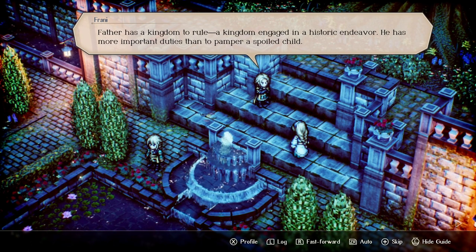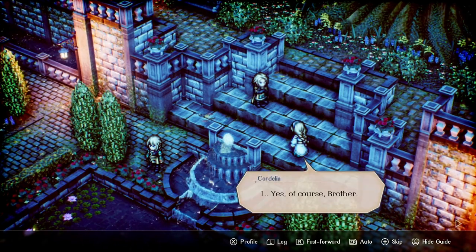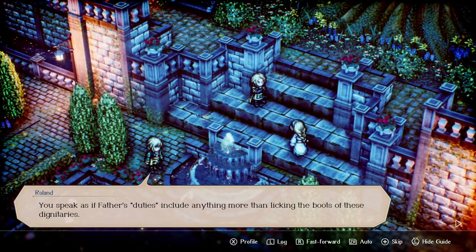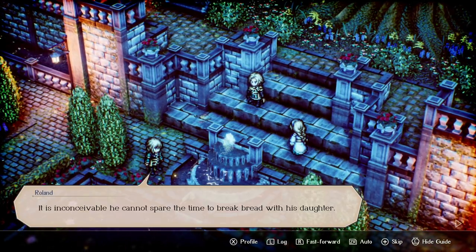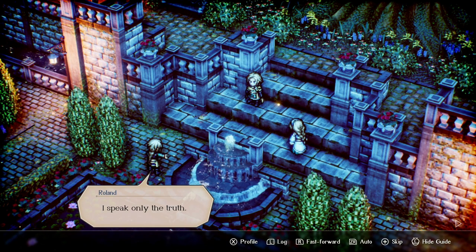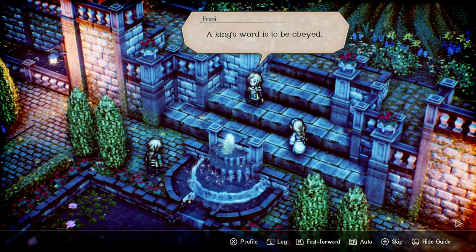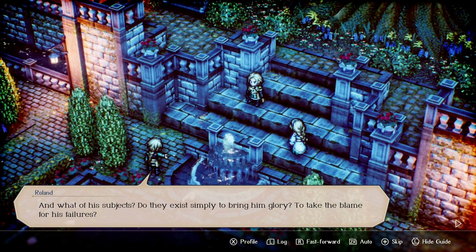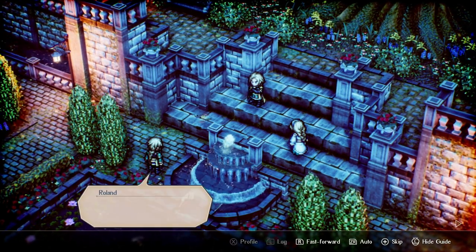The brother continues: 'Father has a kingdom to rule — a kingdom engaged in a historic endeavor. He has more important duties than to pamper a spoiled child.' Prince Roland pushes back: 'You speak as if father's duties include anything more than licking the boots of these dignitaries. It is inconceivable he cannot spare the time to break bread with his daughter.' The host comments 'Franny's the worst' and 'Damn right.' Roland argues that subjects aren't just there to bring the king glory or take the blame for his failures, to which Franny responds 'They are to serve as he sees fit.'